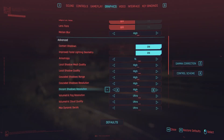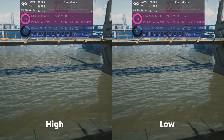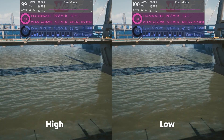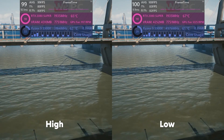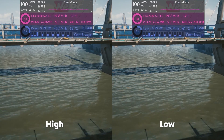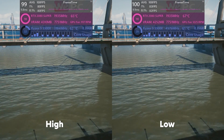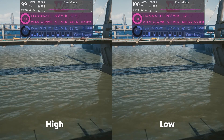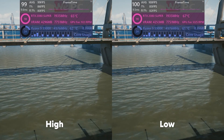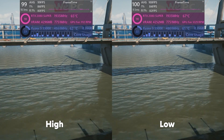Next on the list is distant shadows resolution. This is the same premise as cascaded shadows, only it's the distant static shadow map as opposed to the dynamic shadow map. There's not a massive difference in quality or performance — high only drops around 1 FPS from low. And since most of your time in Cyberpunk will be navigating a big city, you'll rarely get a clear glimpse of faraway distant shadow maps. For the sake of 1 FPS, just leave it on high.